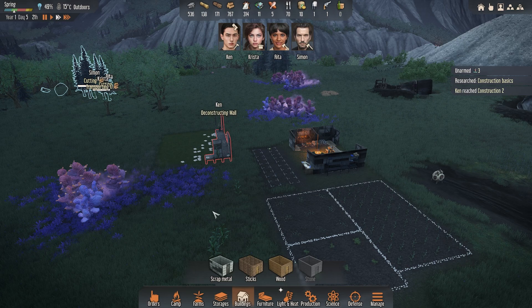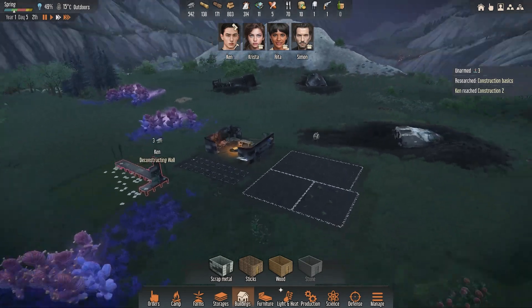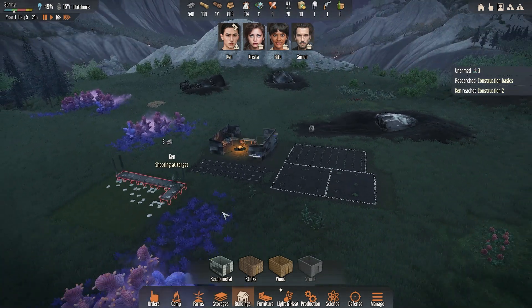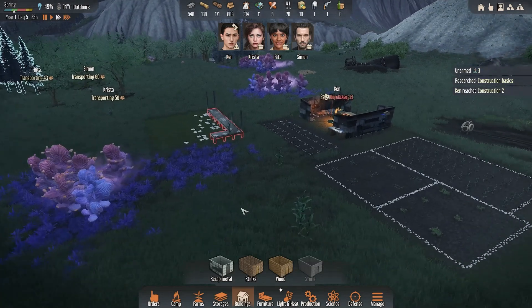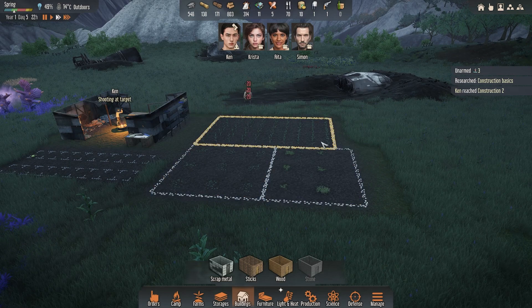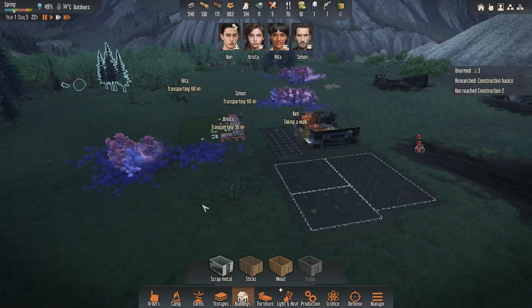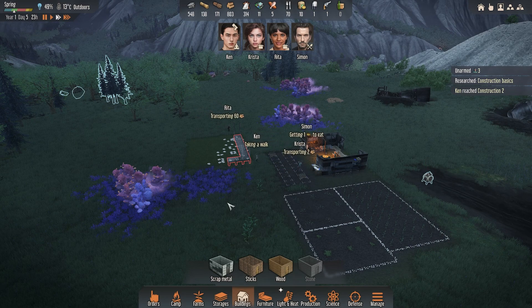Hey, how's it going everybody? Welcome to Stranded Alien Dawn. Here are some tips and tricks I've learned from quite a few hours playing this game and figuring out exactly how it works. It's a pretty good game - very easy to lose many hours in it. One thing I'd preface this with: if you're the kind of person that gets triggered about things not being the exact size, that's just going to happen regardless. Alright, let's get down to a bunch of tricks I've learned.